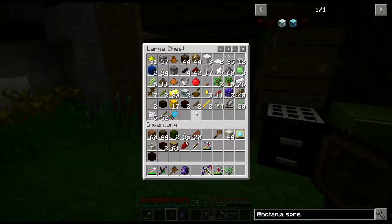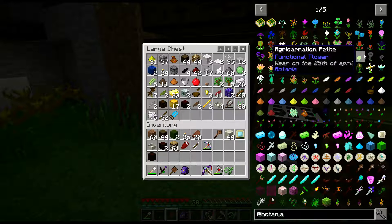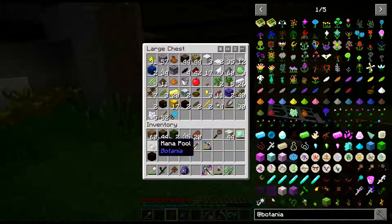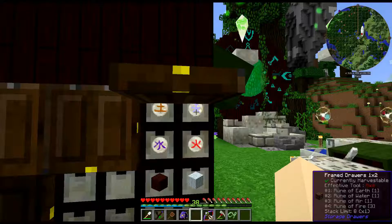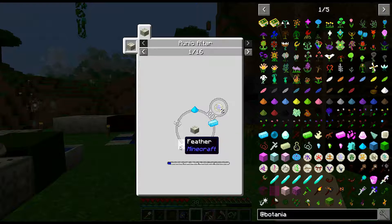Now we need to look up the hopperhawk because I cannot remember how it's made. That's two grey and two light grey, redstone root and rune of air. Do we have any rune of air left? We have one — we're gonna need more than that. So we need a carpet, a feather, and string.